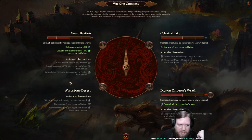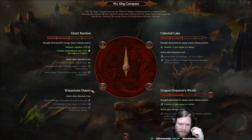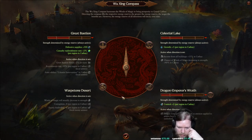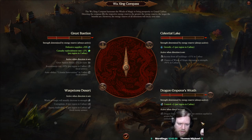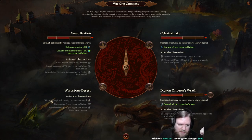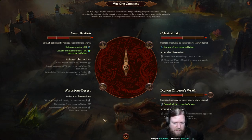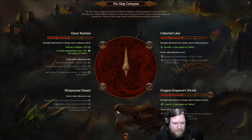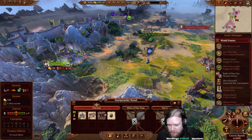In three turns we'll be able to focus the compass in one of four directions, each with an active bonus. Pointing toward the Great Bastion slows the threat level increase, makes recruitment cheaper, and grants Celestial Intervention. Celestial Lake gives more income and stronger Winds of Magic. Dragon Emperor's Wrath inflicts attrition on enemies already inside our side of the wall. Pointing toward the Warpstone Desert reduces Winds of Magic but reduces enemy leadership and massively reduces corruption faction-wide. For now we can't interact with it.